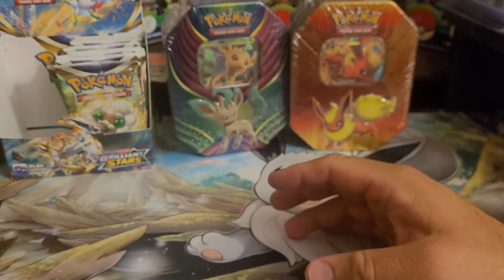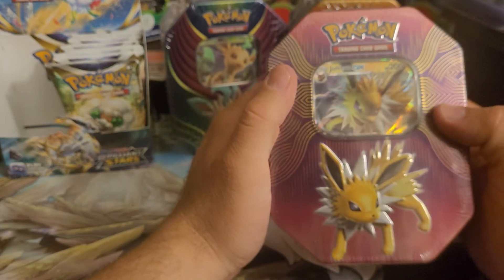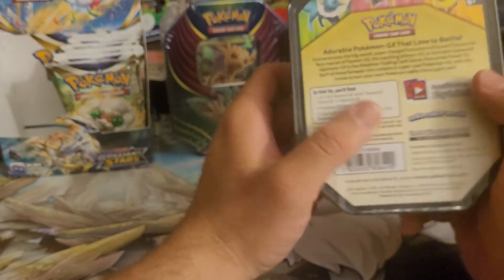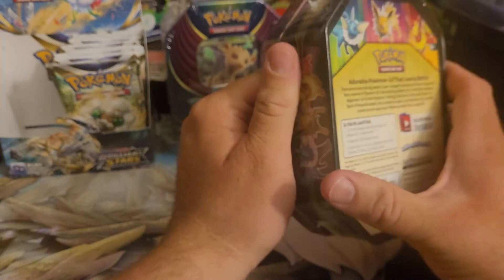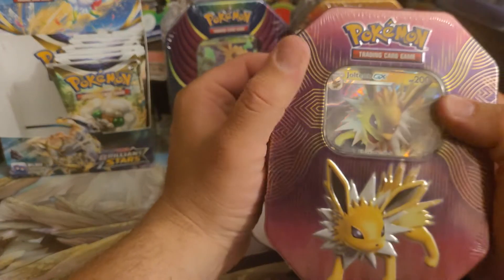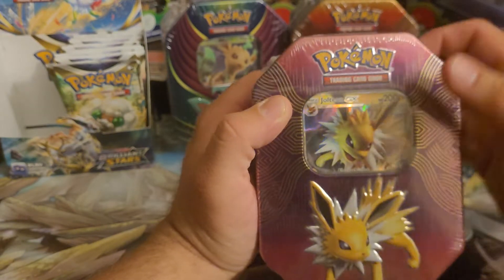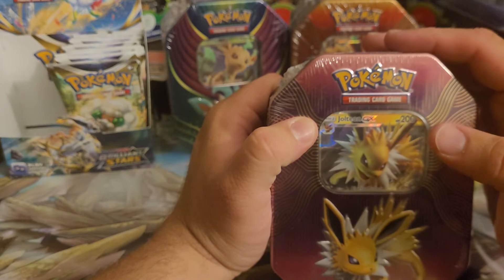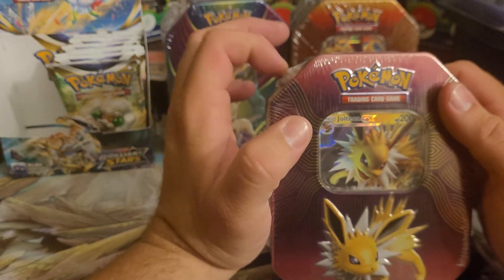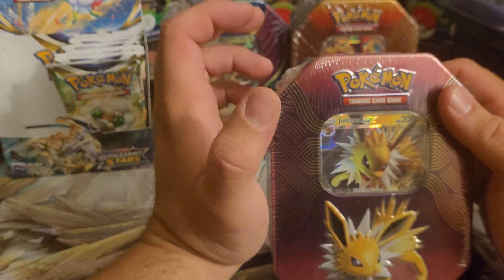The next thing I'm adding to my collection, I just got, is a Jolteon GX tin. I've actually never opened this. I don't know what's in it. It's from 2019 as well. I don't know much about it, honestly. I probably am going to get another one to open up, but this one is going into my sealed collection too. They're very hard to find, and they're not cheap.